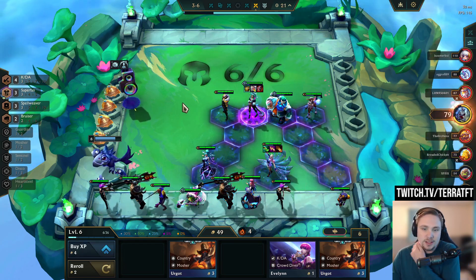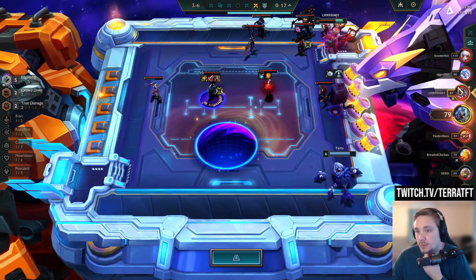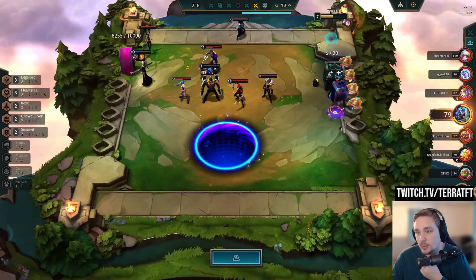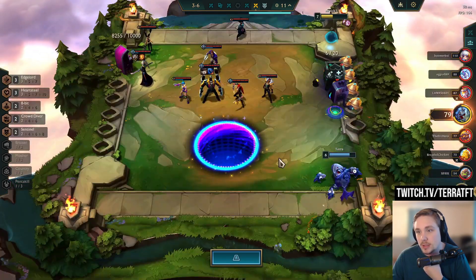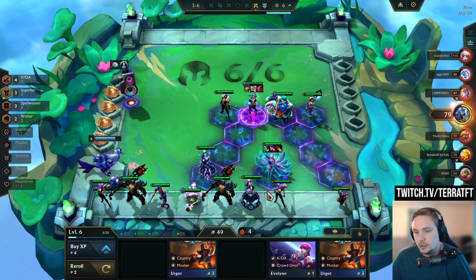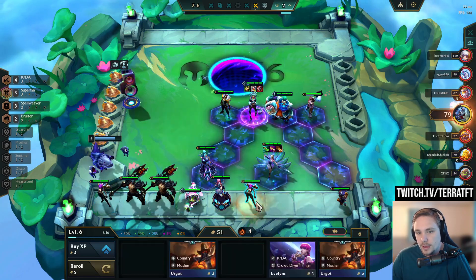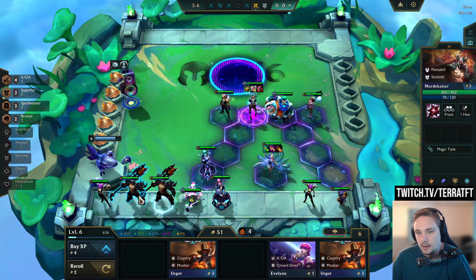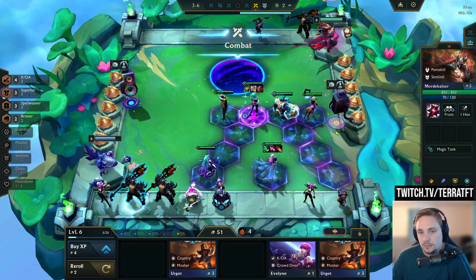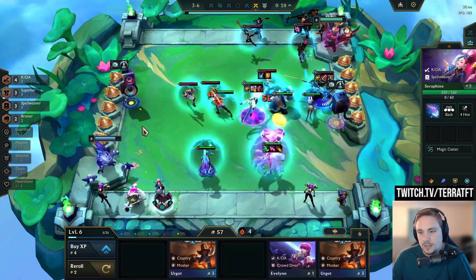I could even give this girl some healing too. She has 4100 HP because of the Warmog's and all the buffs we're giving her. So I need to spend a lot of gold to level — is there anyone that spooks me? That guy doesn't spook me, that guy doesn't spook me, that guy's playing Heart Steel. I think I'll be okay. Sell this guy to make max econ — I don't think I'm playing Sentinel next level; I think I'm playing KDA 5, then Spellweaver from there.